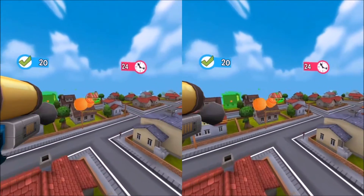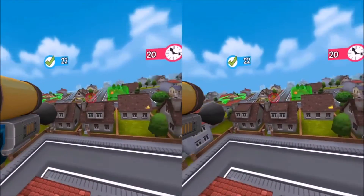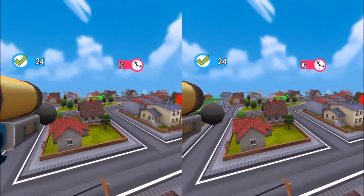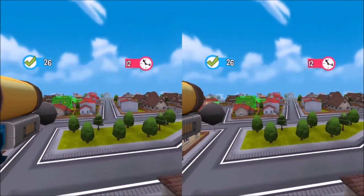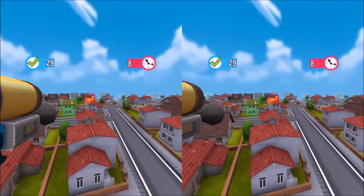The first mini-game is really simple — all you do is look at a house and shoot bullets at it, and that basically fixes it. As you can see, I'm playing this in Cardboard mode, which is specifically designed to track your head movement relatively well, so a game like this is perfectly designed for Cardboard.